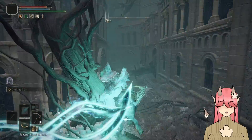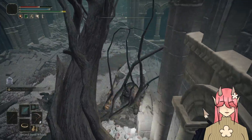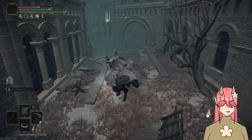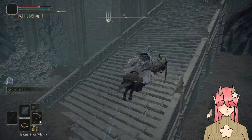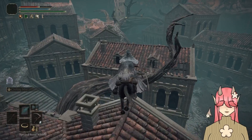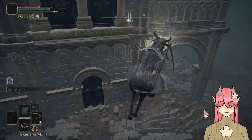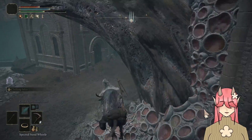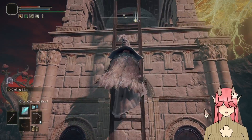I originally thought that there was that one guy outside the city who asked me to help that girl — I thought that maybe he was the way I break the seals, but it doesn't appear like that's the case necessarily. So I'll do his quest later. I want to reach the towers, I want to get the stuff. Definitely not hours of trying to do bad parkour.